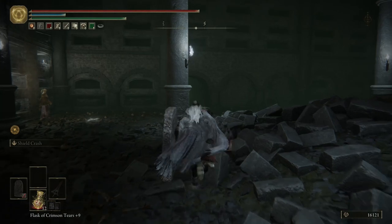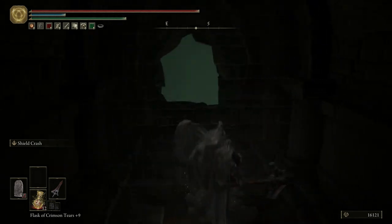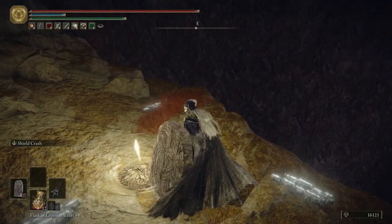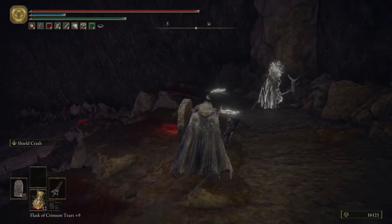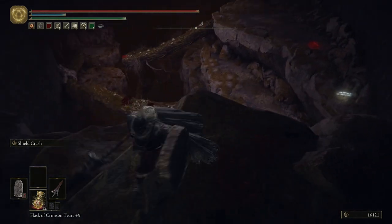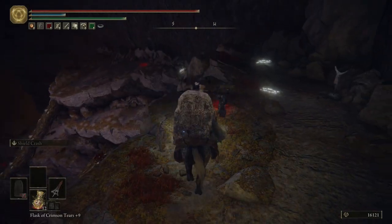First I'm going to go over a couple things I missed that you guys pointed out to me. I'm back in the Frenzy Flame area where that weird door is. Apparently there's something back here — what is this? I read the comment: there's an invisible wall over there. I was not expecting this. It required a horse — what is this? I thought there was just a random item back here that I missed. I didn't realize it's a whole location.